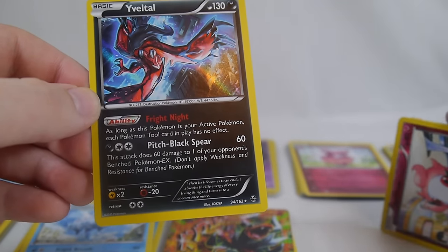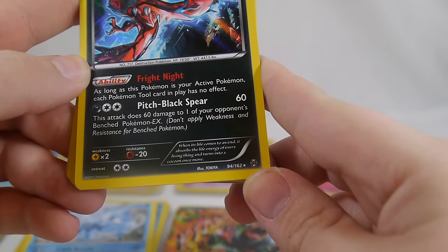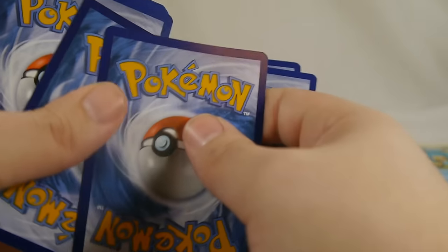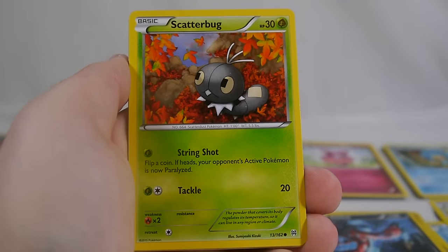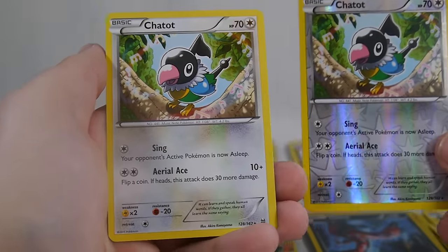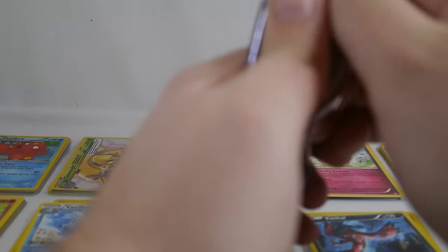Pack nine left side: Woobat, Chespin, Starly, Goldeen, Cyndaquil, Spoink, Braixen, Rainbow Energy, a reverse Spritzee, and Yveltal is our hollow. Fright Night: as long as Yveltal is active, each Pokemon's tool card in play has no effect. Pitch Black Spear does 60 damage and 30 to one of your opponent's benched EXes — pretty neat. The artwork is really sick too; one of the best things about the Pokemon TCG is the artwork on the cards, even if you don't play the game.